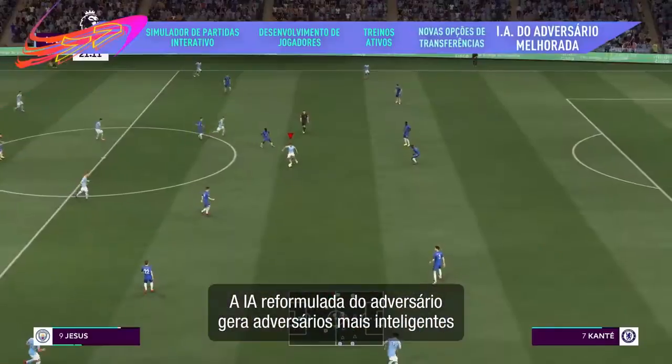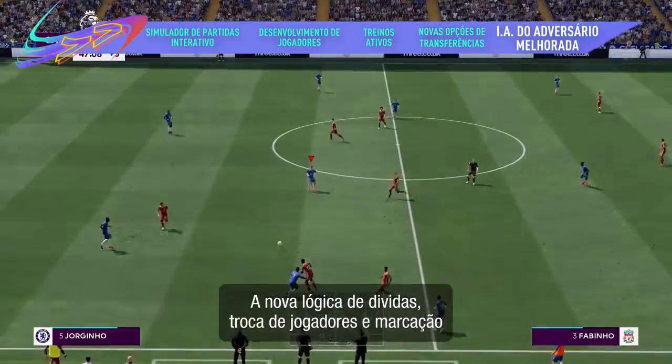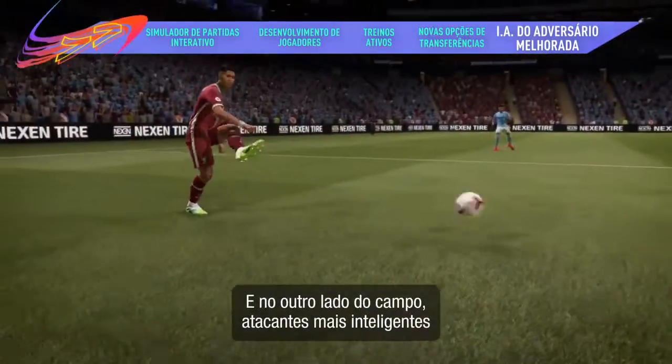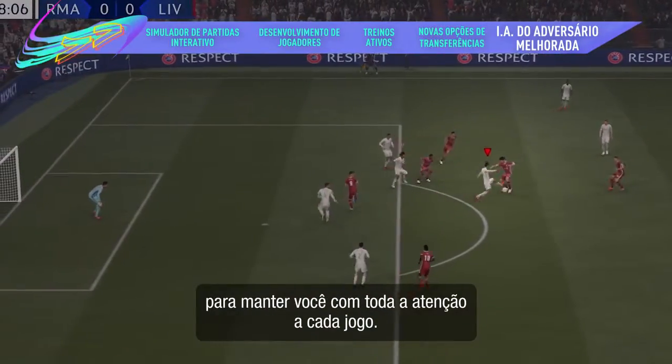Overhauled Opposition AI gives you a more intelligent opponent to play against in every match you play. New tackling, player switching, and marking logic makes opposition defenses harder to break down. And at the other end of the pitch, more intelligent attackers have a stronger understanding of dribbling and passing to keep you on your toes from game to game.